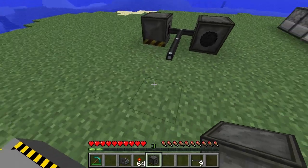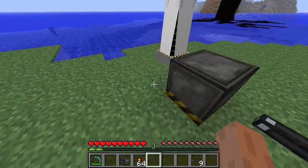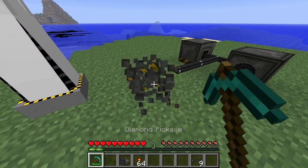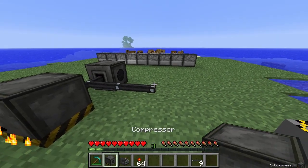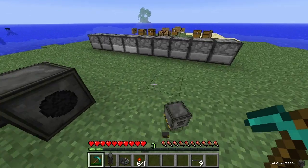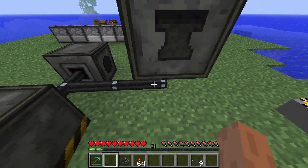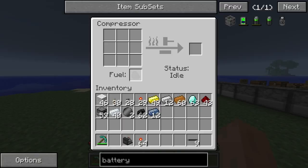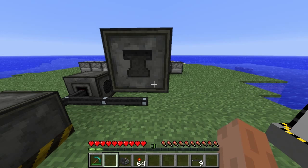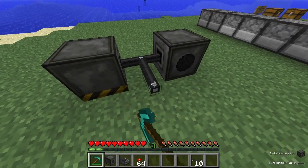We've got our compressor here, so let's put that down. It's probably going to be on the left side of the block. No, it's on a different side this time. It must be on the bottom. It simply just takes coal, doesn't it? So we're going to just have to use coal for that.